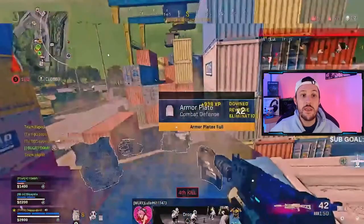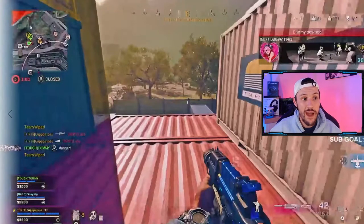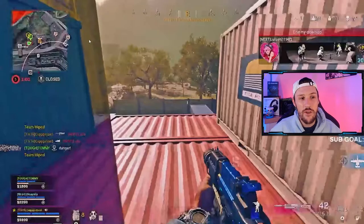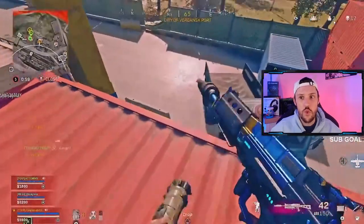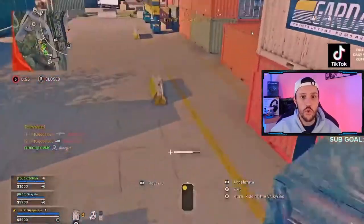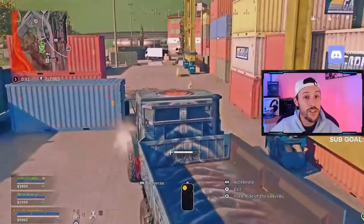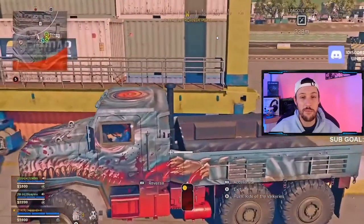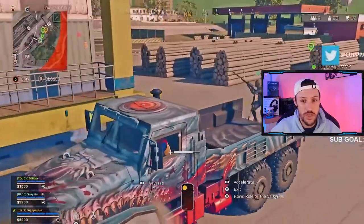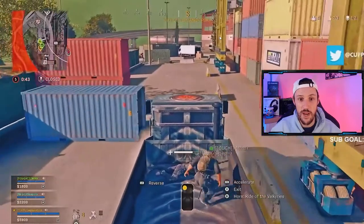Now this team is wiped. But there could still be another team back here lingering around — we haven't cleared out the backside around vacant and stuff. We have 17 other people besides us. So we're going to use this car to keep rotating. Using cars to rotate makes everything much, much easier, and you'll see why as this game progresses.